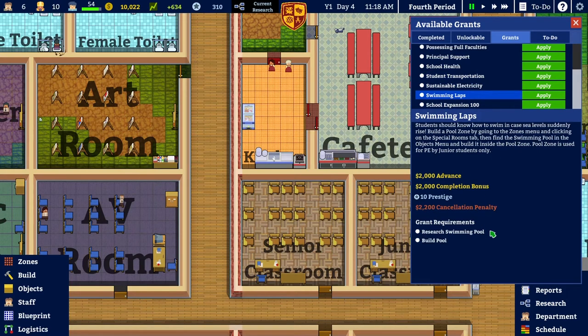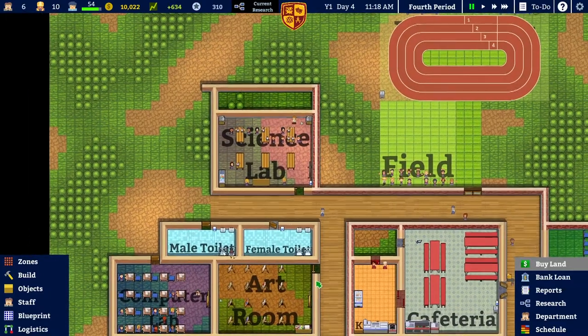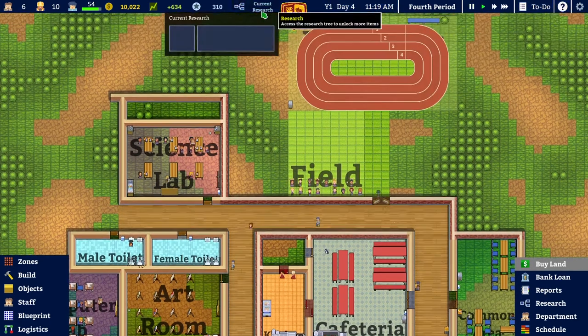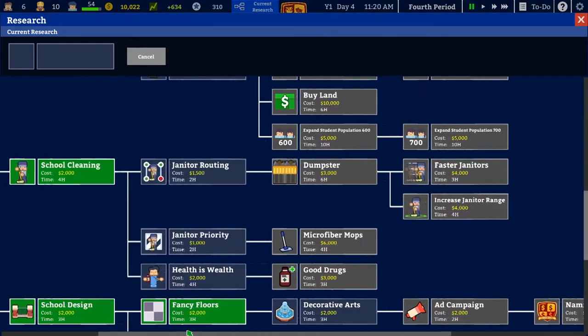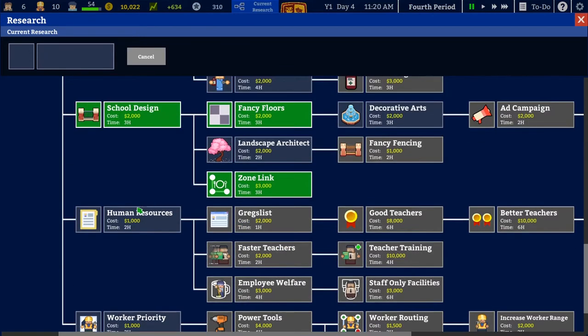I can do the swimming pool — there's 'swimming laps' for two grand. My worry is that a swimming pool might cost me money in water. We'll need it eventually but I'm not going to do it just yet. What I'm thinking of for research is looking at things that will help run the school. Worker priority is one, which means I can send workers directly to specific areas to build or repair stuff rather than waiting for them to get round to it.